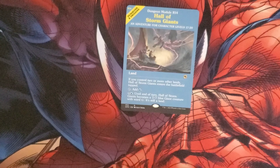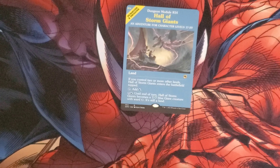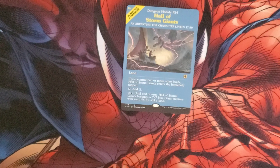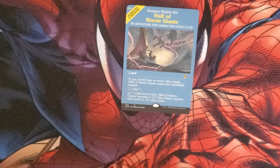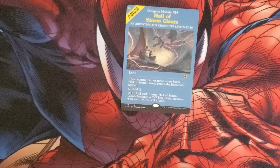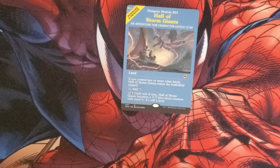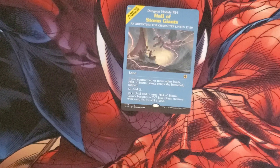We have the Hall of the Storm Giants, an adventure for characters level 12 through 20. It's a land — if you control two or more other lands it enters the battlefield tapped. Tap to add a blue, or pay five and a blue: until end of turn it becomes a 7/7 blue Giant creature with Ward 3, and it's still a land.